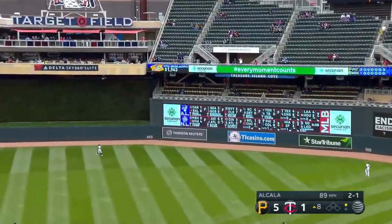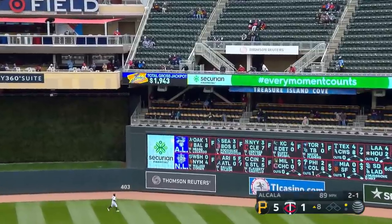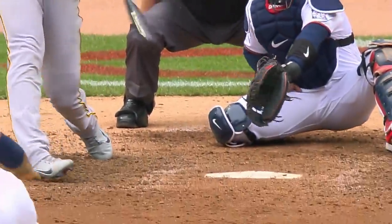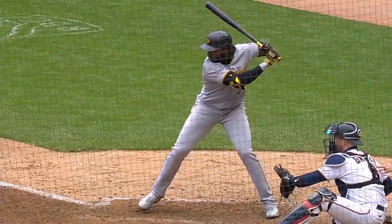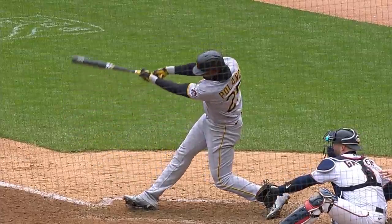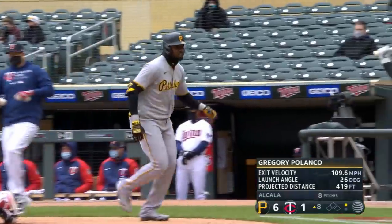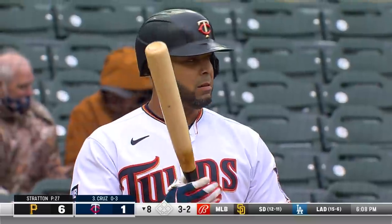To right field — and Gregory Polanco clears the deck with a cannonball! His third home run and the Pirates take a 6-1 lead. That smile never ever gets old. 109.6 off the bat, perfect barrel, 26 degrees launch angle. Twins down five.